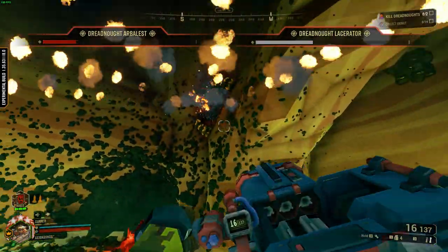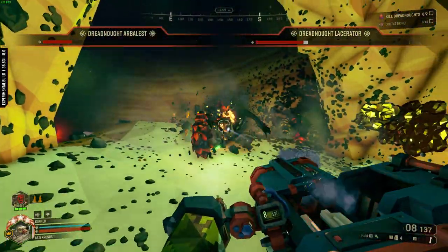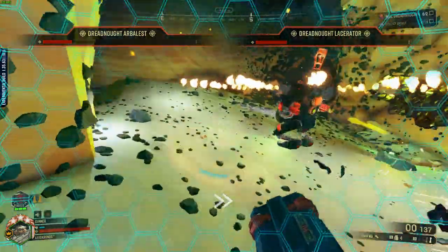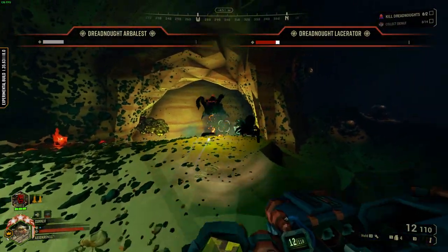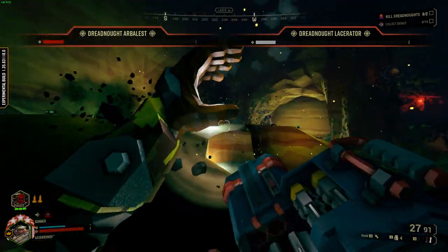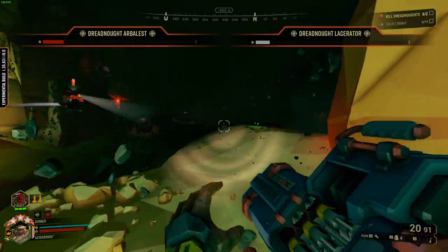And with how fast the reload on the Hurricane is, I really don't think it's necessary to use Born Ready like it is with the gunner's other high damage slower-shooting weapon, the auto cannon. So really, Zip Fuel is like a big Bertha that doesn't require you to take Born Ready, which I think is a really interesting placement for it in the meta.